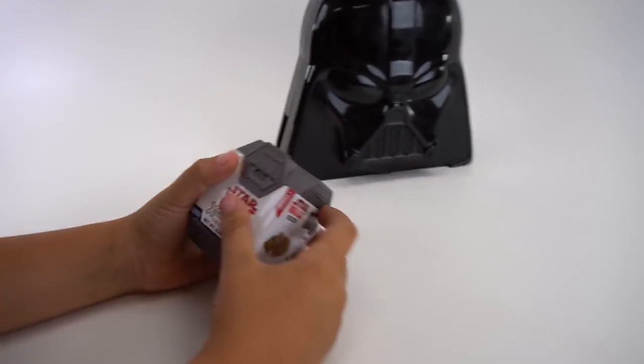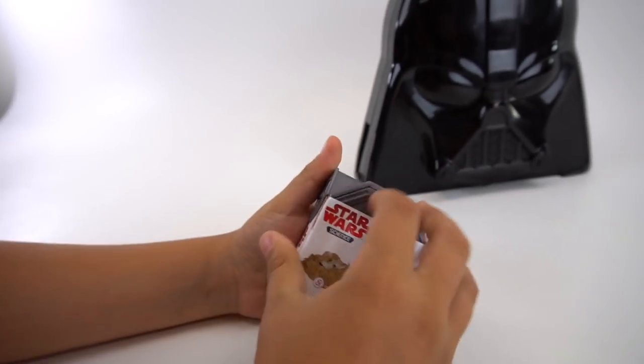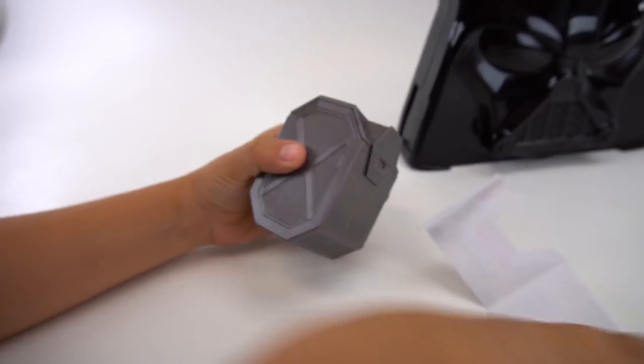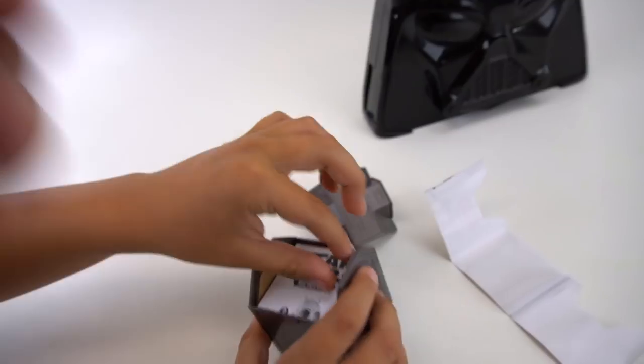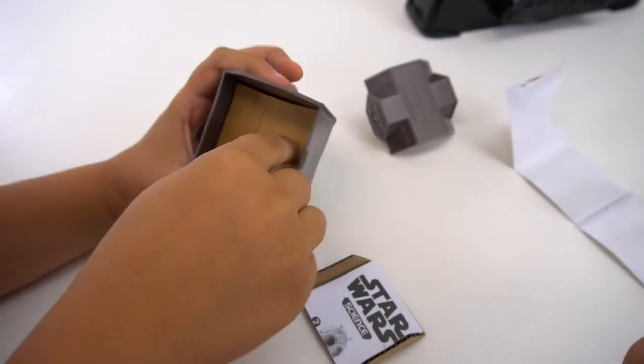Let's open up this excavation series - this is science! We've got to get that piece of paper off there. Rip! There we go. We've got a piece of paper in there - it might be important. Just flip it over. Whoa.